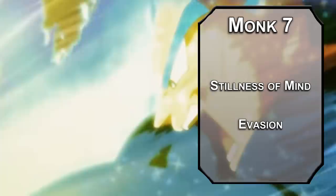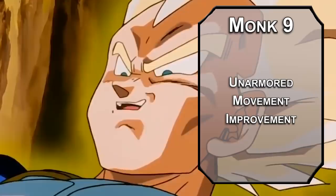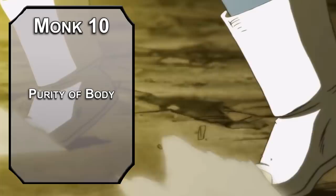8th level Monks get another Ability Score Improvement — cap off your Strength to punch as hard as possible, aiming to punch things through mountains. 9th level Monks get Unarmored Movement Improvement, letting you move up walls and over water while unarmored as long as you end your turn somewhere solid, saving your Radiant Soul flight for actual combat. 10th level Monks get Purity of Body, making you immune to poison and disease — including poison damage, not just the poisoned condition.